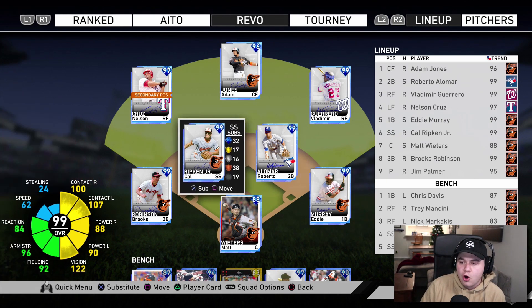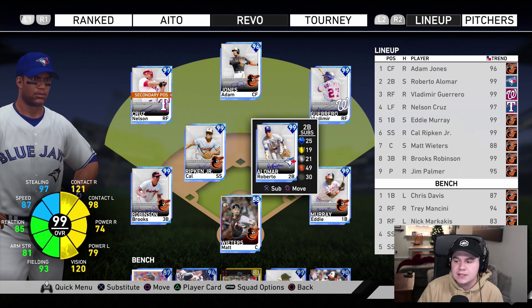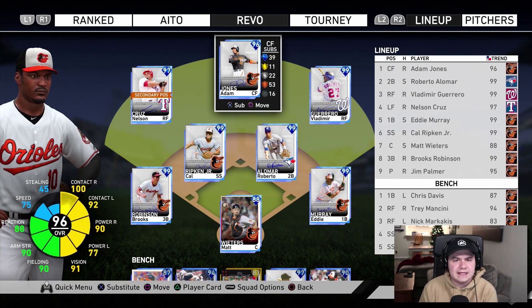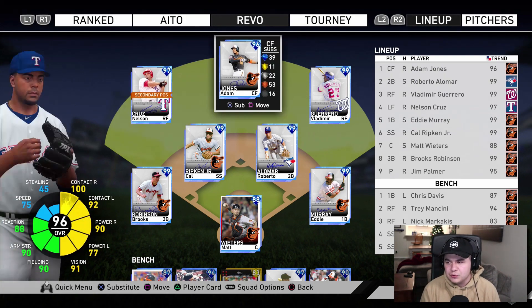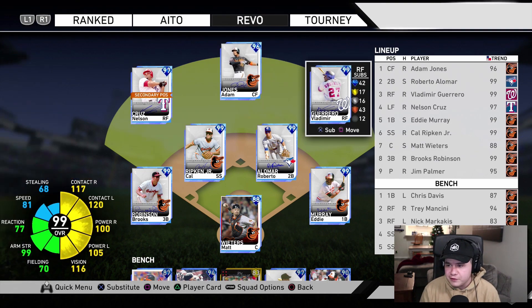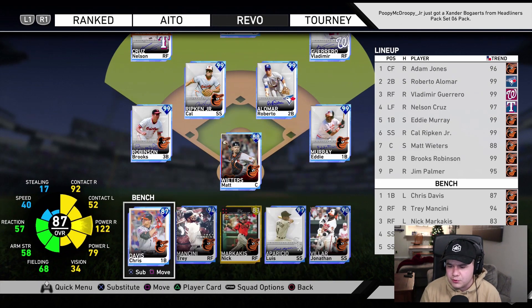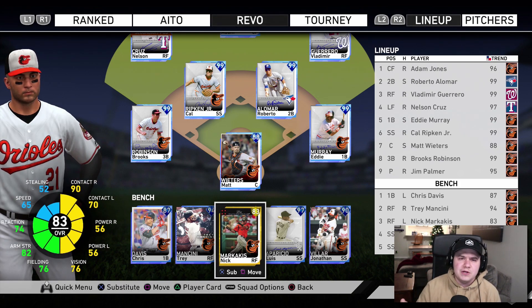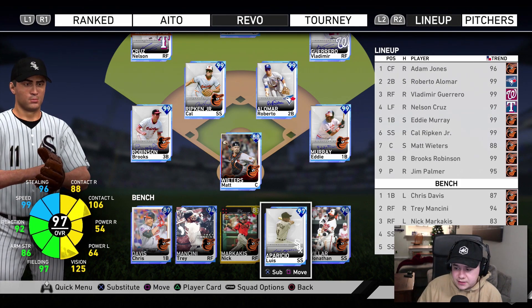Over in the infield we have almost an entire signature Orioles infield except for second base. Roberto Alomar is going to be the second baseman today, but at first we have Eddie Murray, Cal Ripken Jr., and Brooks Robinson as the infield guys. In center field I really wanted to get this Adam Jones card out there — I think he definitely deserves it. For the outfield I went with Nelson Cruz and Vladimir Guerrero. Neither of them spent a very considerable amount of time with the Baltimore Orioles, but both of them definitely played with the team and I think they earned a spot on the all-time build.